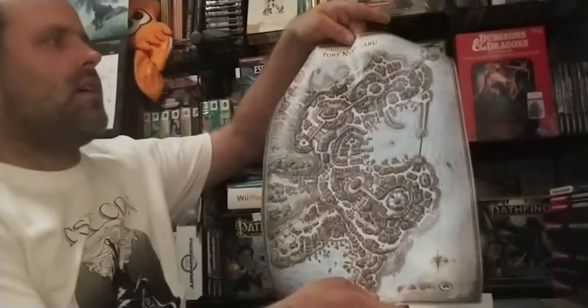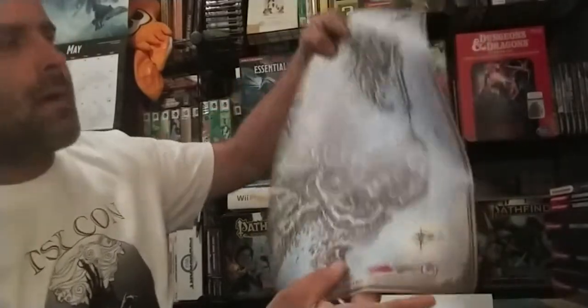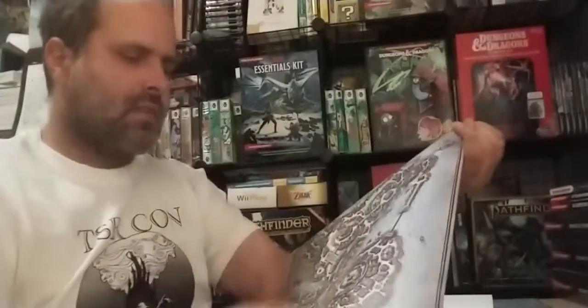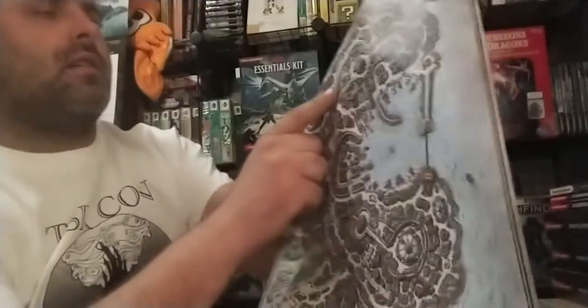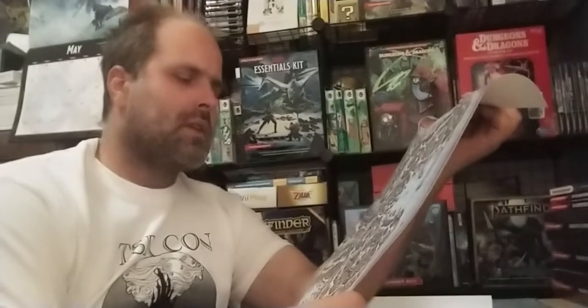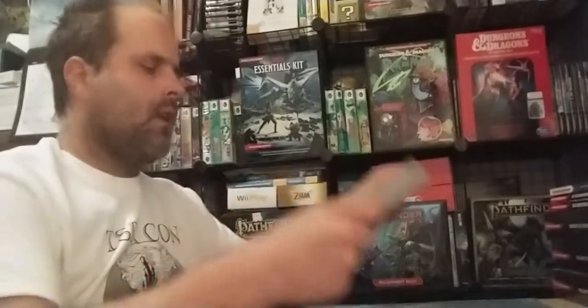You have the Port Nyanzaru map, which is actually rather nice. You got a distance chart down here in the bottom. Everything is high enough quality on this map that you can easily make out all the houses and the yards. It's generally labeled for sections like Harbor Ward and Merchant's Ward. But there is no information on these maps that would give away any key information to players if you were to set these down — so they're perfectly safe maps for players to look at.